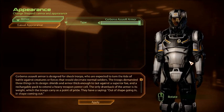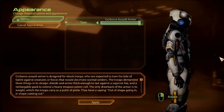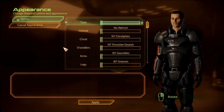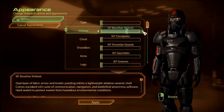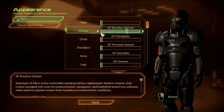I do have the Cerberus Assault Armour — it's not too bad. I think if you could take your helmet off it'd be fine, but you can't take the helmet off, so we're not going to go with that. For helmet, I don't want a helmet. I have the Kestrel Helmet — that's kind of stupid, I don't like that.